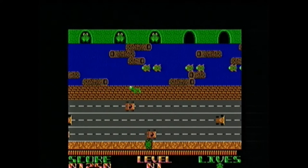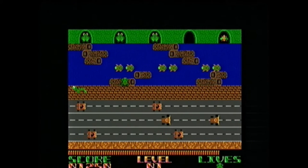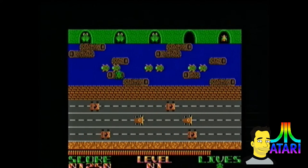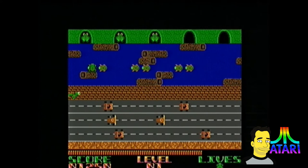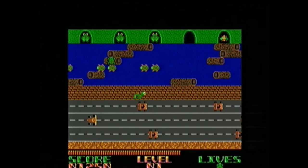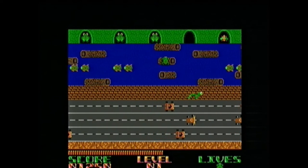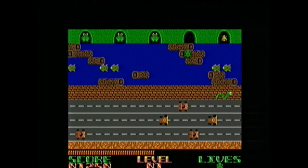Frogger was ported to many contemporary home systems. Parker Brothers received the licensing from Sega for cartridge versions, while Sierra gained the magnetic media rights. Platforms include, for ROM cartridges and magnetic media: the Commodore 64, the ZX Spectrum, the Timex Sinclair, the Dragon 32, and the Atari 2600, just to name a few.